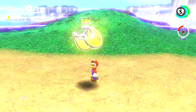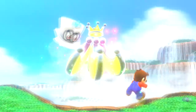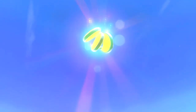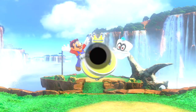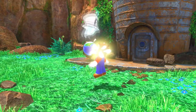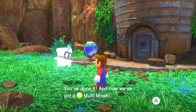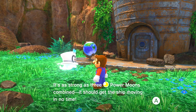And what is this? This is a special type of power moon — it is a Multi-Moon! Multi-Moon Atop the Falls. Whenever you get a multi-moon, that pretty much completes everything in the kingdom. It's as strong as three power moons combined — you should get the ship moving in no time.